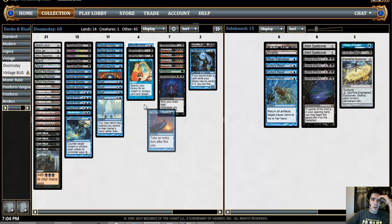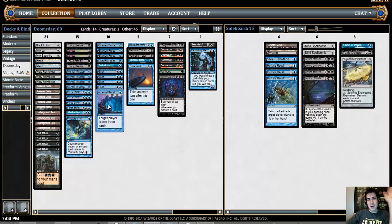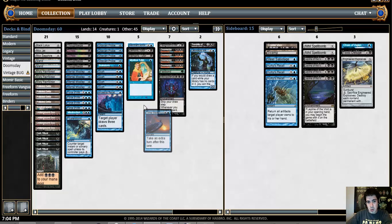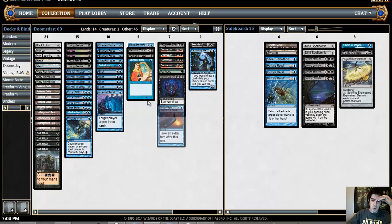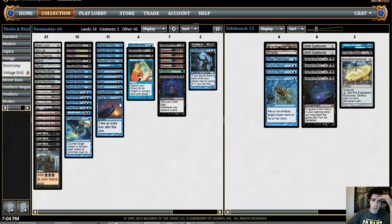I actually think this is also a reasonable budget deck — hear me out. You have to play the Lotus, the Sapphire, the Recall, the Jet; those are the expensive ones. I don't actually think the Mox Walk is necessary; you could definitely get away without it. So if you're looking for a deck that doesn't require the full amount of power, this deck is pretty reasonable. Though the card I'd replace it with is Imperial Seal, which I think is actually about a push price-wise.